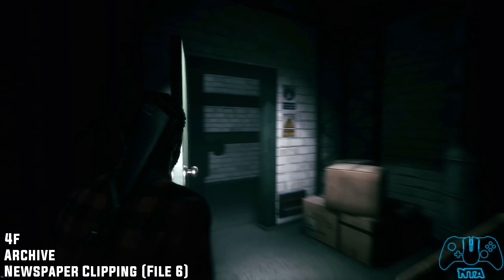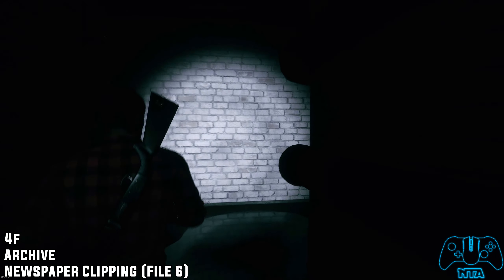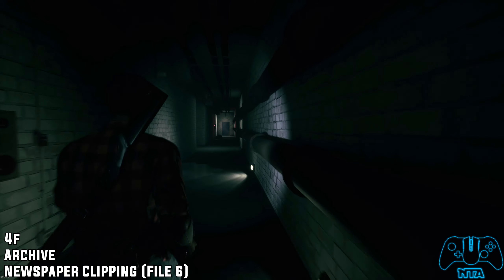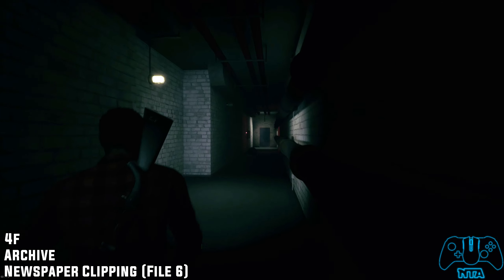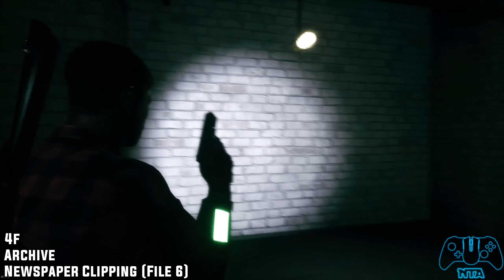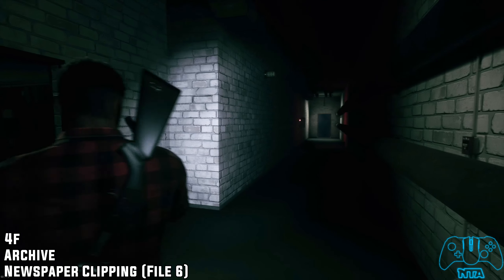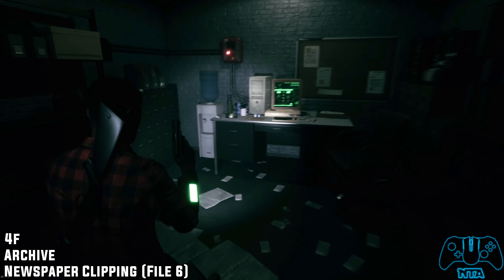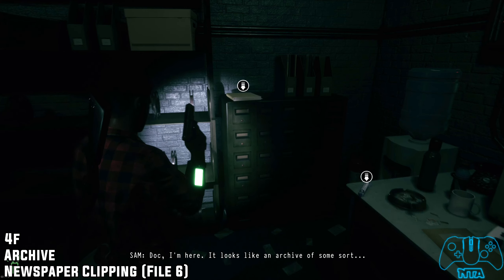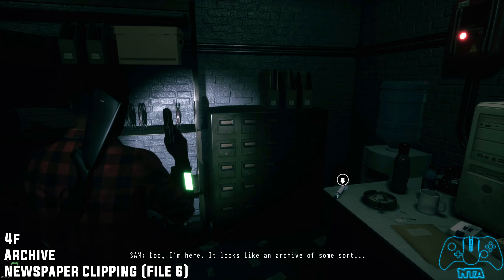Now from the same location we're going to go into the archive area. This is all part of the story, so find the secret room — the doctor tells you where to go, all you've got to do is follow his instructions. Once you enter, make sure you pick up this file because the room blows up eventually, so you can't proceed back to this area ever again.